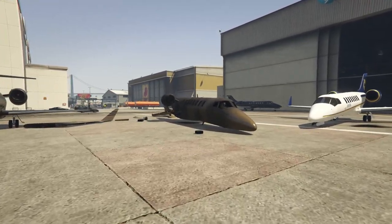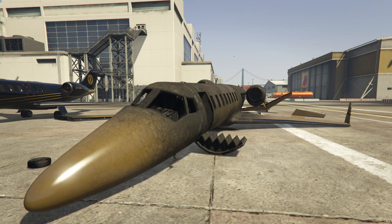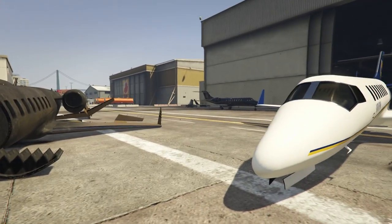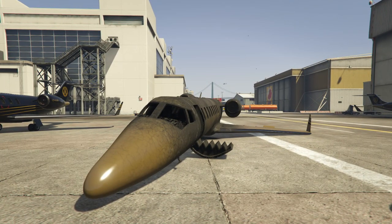Now onto the Luxor Deluxe - the engine would not shut off while I was trying to record this and it was just deafening me. This thing costs 10 million dollars and for that you really don't get anything special. It's a regular Luxor plated in gold. It can take one extra homing rocket but that only works about 50% of the time, and it will still damage the engines to the point where the plane is forced to land within about five minutes. It's a cool flex piece, but a gross waste of 10 million dollars.